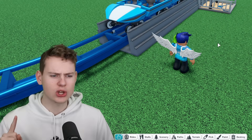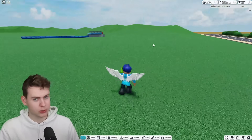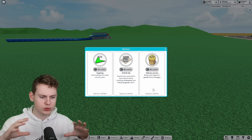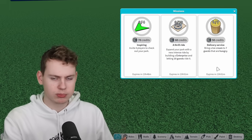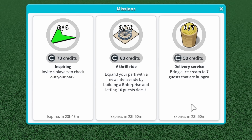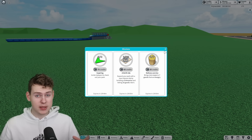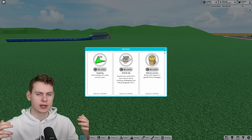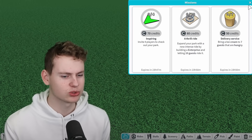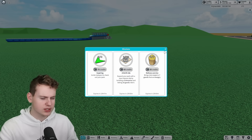There's a lot more in this update, and that's also about the missions. Normally you'd click on a guest with a thing above their head to get a mission — that has been removed. Something new has been added: in the bottom right corner there's a new mission panel. Every 24 hours you get a screen where you can pick new missions. I got three: 'Inspiring' — invite four players to check out your park; 'A Fairway' — build an enterprise and let 10 guests ride it; and 'Delivery Service' — bring ice cream to seven hungry guests. Each day you can do five missions, with three active at once, but you cannot remove or swap them.